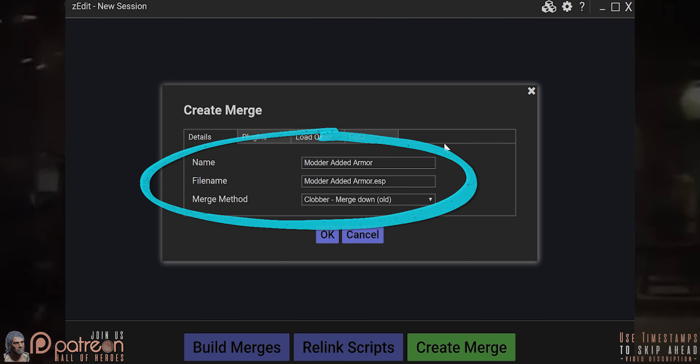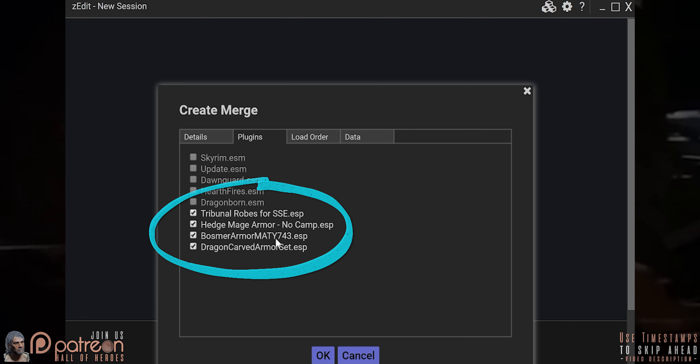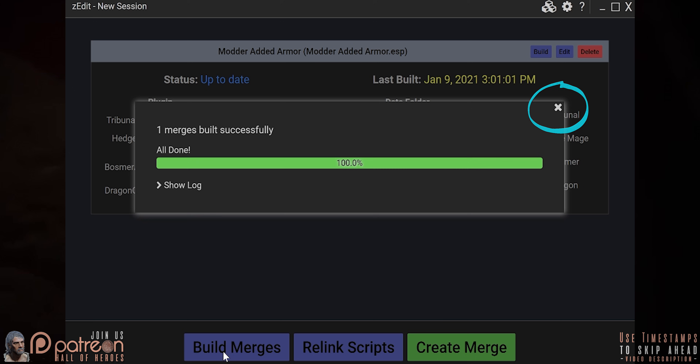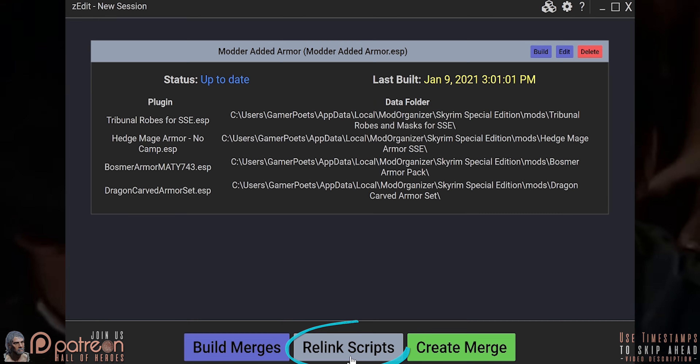Details — plugins selected. Select OK. Build Merges. When the merge is all done, close out the window. Relink Scripts. Close the merge. You're done. To create more merges, rinse and repeat.